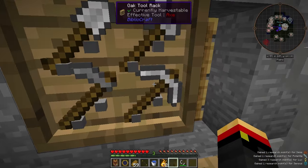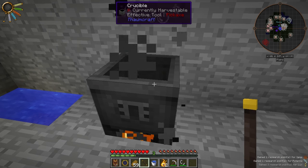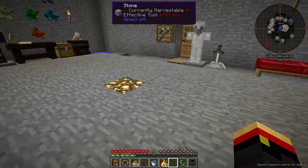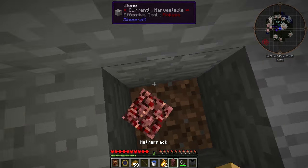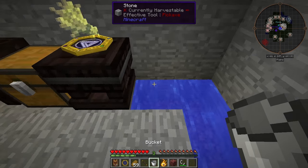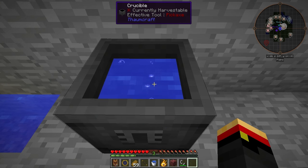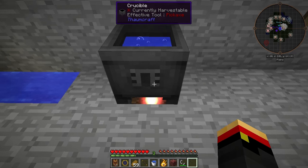Now I want to replace that burning netherrack. I'm going to get rid of the Crucible for a moment — Shift-Right-Click to empty it, break it down, get rid of the netherrack. I'll place some dirt there and now I can use niter in its place. Place the Crucible back, put some water in it, and in a few moments it will start bubbling, showing that niter is a heat source. We can use niter instead of netherrack, which looks a little bit better. You can also use lava, but be careful — don't have any wood or anything that can burn nearby, because lava does bubble over.